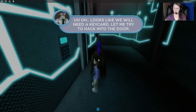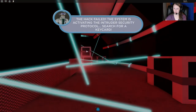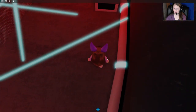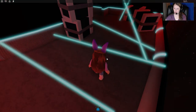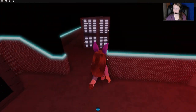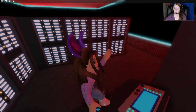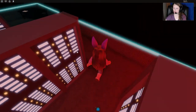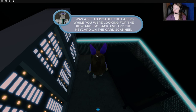It says we'll need a key card. Let's hope I don't fail too much at this, because jumping things are not my best. I'm just gonna jump through these lasers. Here we go. We have the key card.